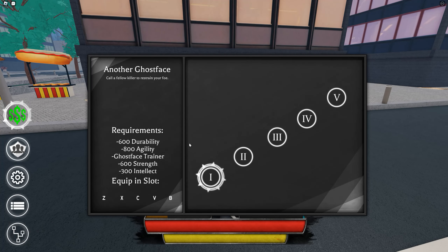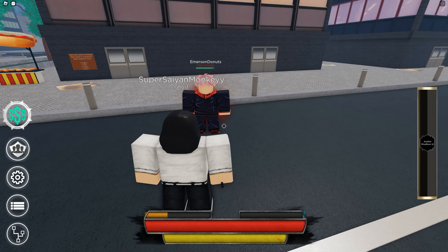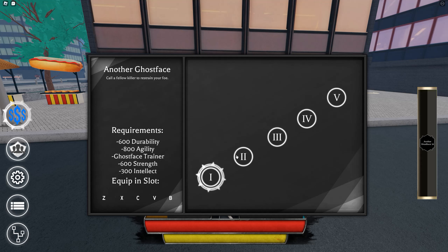The first move is Another Ghost Face. When you use it, you make a call, wait a minute, and another Ghost Face will come and hold them in place for you.